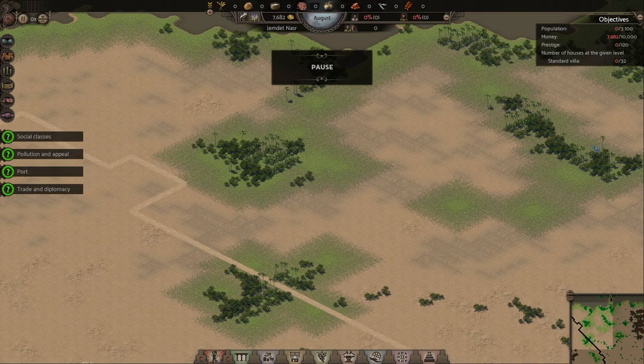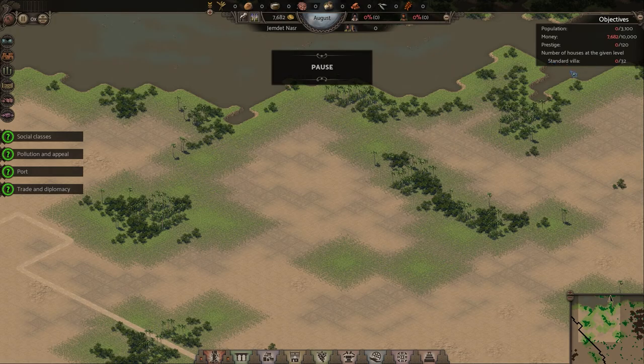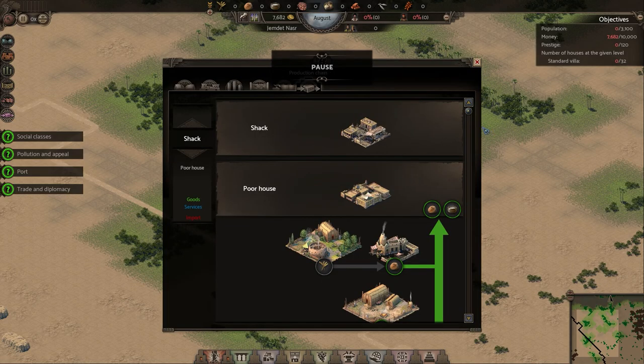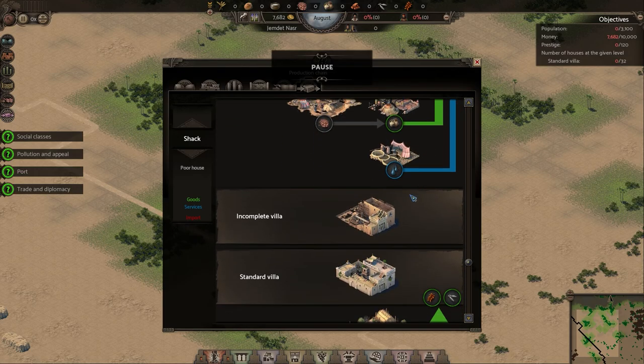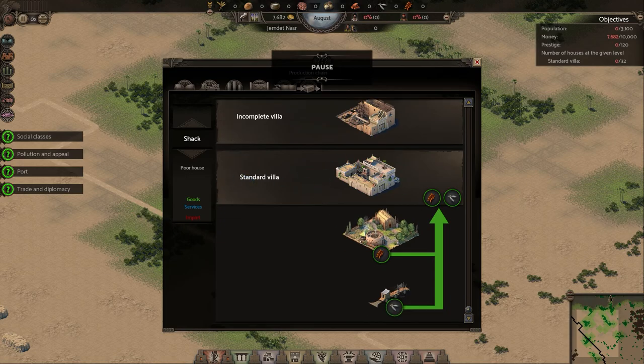We need to build a city. I have objectives up here: I have to get a population of 3,100, gain money through trade, get our prestige to 120, and get a number of houses at the given level — specifically standard villas. Your housing levels up as you gain different stuff. Basic housing starts as a shack, then becomes a poor house once you get wheat and milk. It becomes standard once you get pottery and water. A villa is a better-off house, and you upgrade it to a standard villa by getting dates and fish.